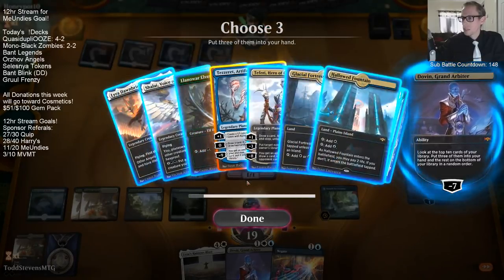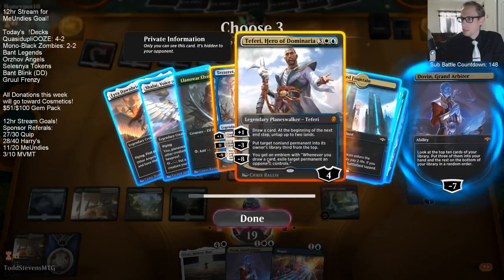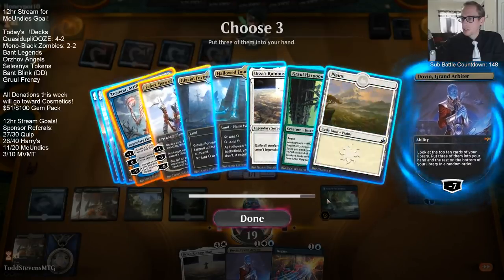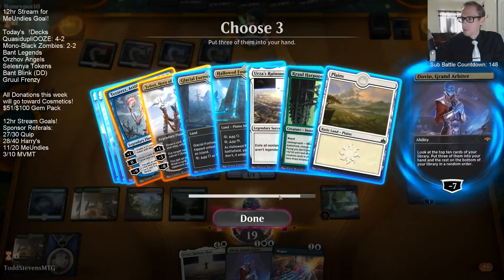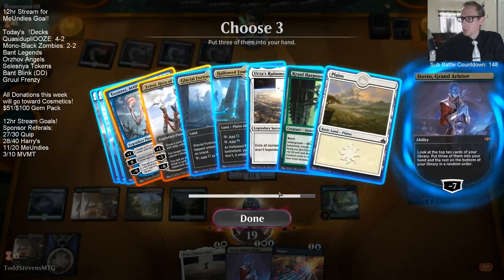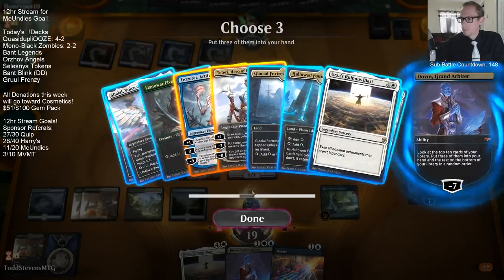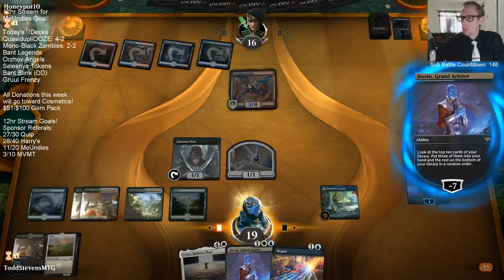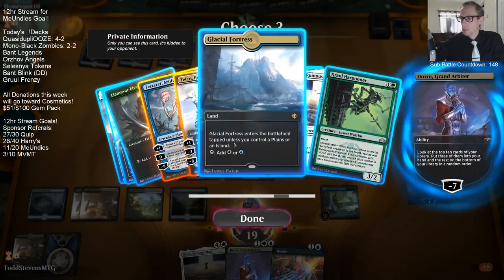Taking Tezzeret and Teferi - I only have one blue mana right now. Do I take Glacial Fortress to have a second blue? So I can go like... I probably just want Ruinous Blast. Actually I just want second blue. We could cast Blast, but it gets rid of both our creatures and their Crackling Drake. But Blast is just very good in this matchup. I'm going to take second blue.